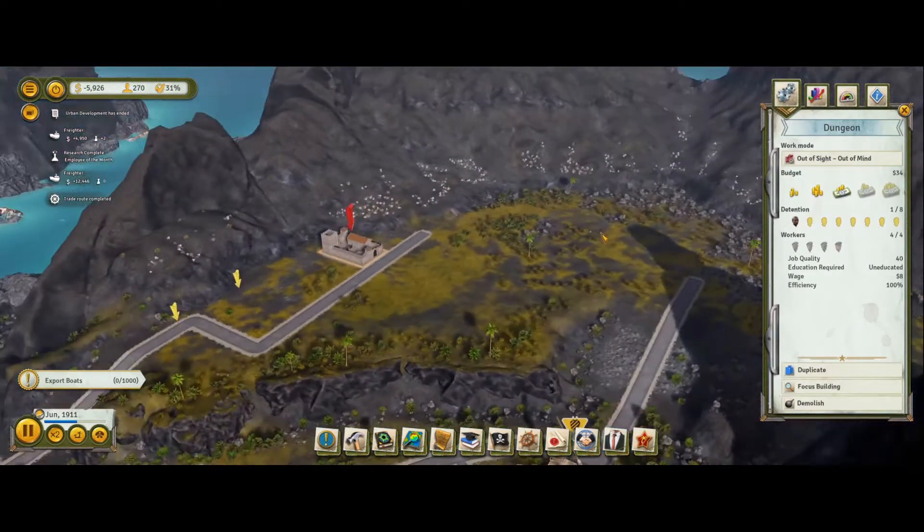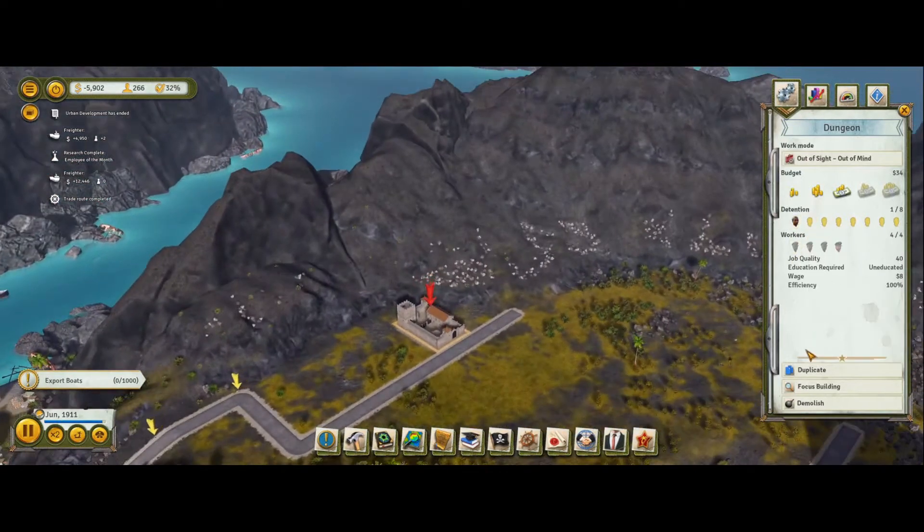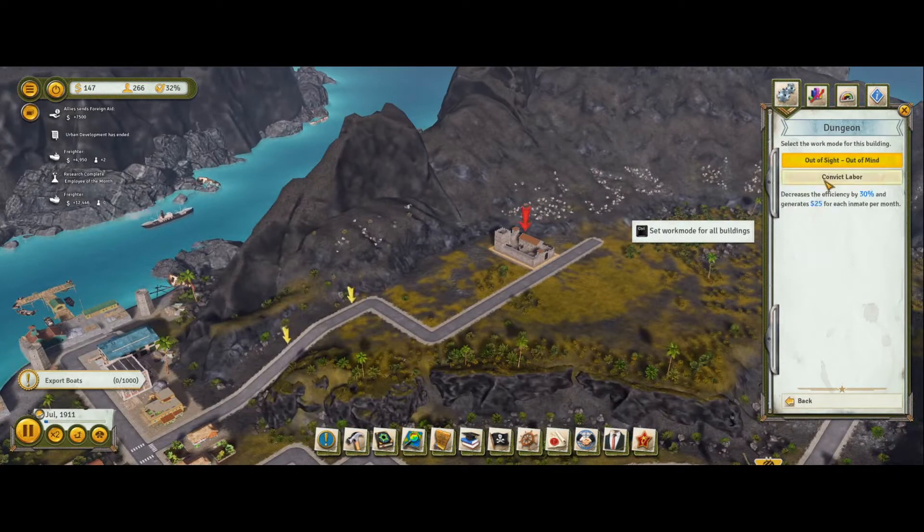Miguel is getting old. There was this option - decreases efficiency by 30% and generates 25 for each inmate per month. That could be useful. Ooh, allies send foreign aid - yay! People still send us money.